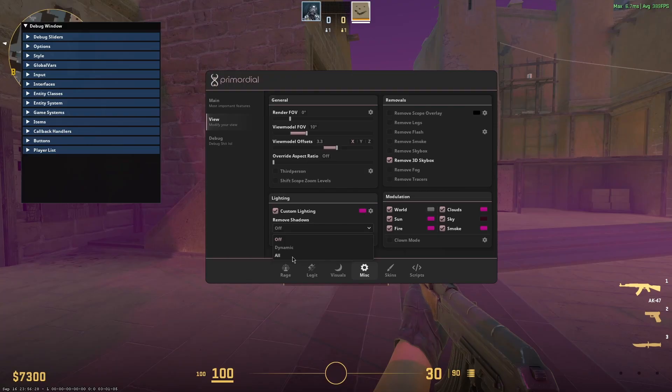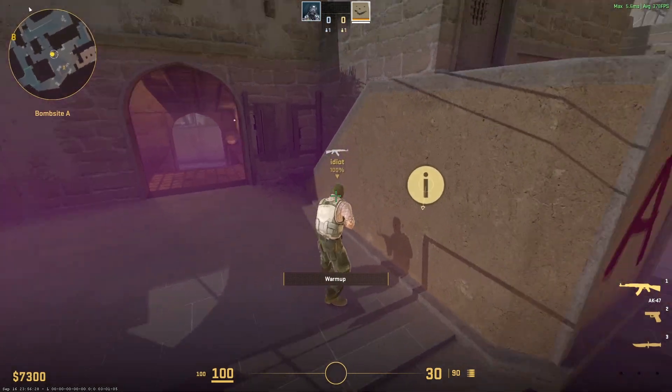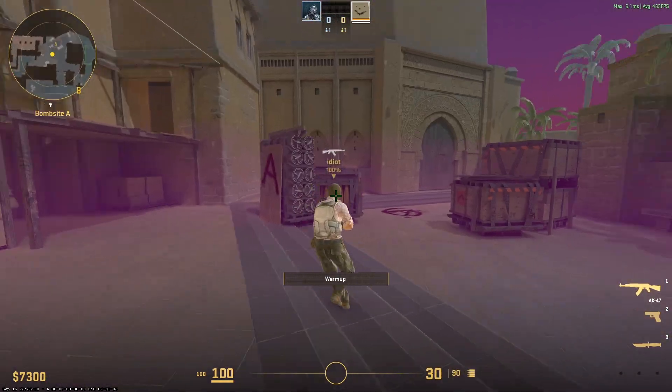Remove shadows got a little upgrade. Previously you could only remove all of them or none of them, but now you have the option to just remove dynamic shadows. See right now you can see me in the shadow, but if I select this, all dynamic shadows will be gone and only the pre-baked shadows remain.